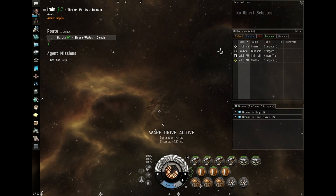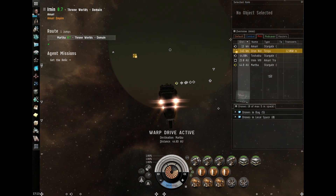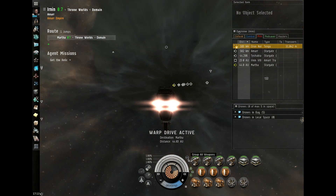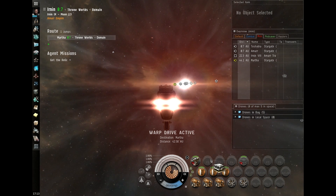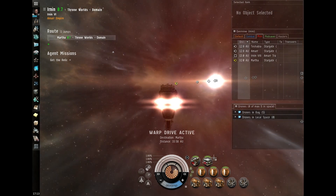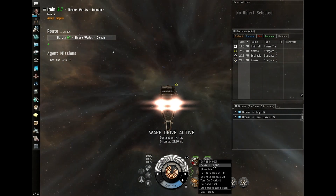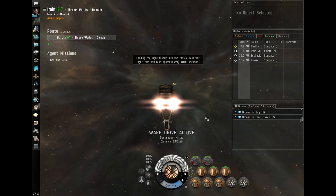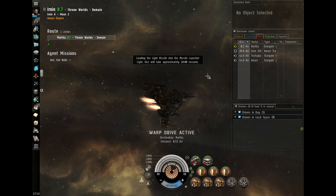Welcome back. While I'm in warp to the mission system I'm going to talk about grouping. To group your weapons, just click on that icon there and it will group them into type groups. To ungroup them, click and drag. Right-click them — I'm going to load my Quake and then load my Mjolnir.